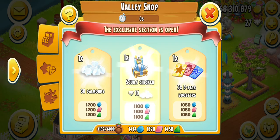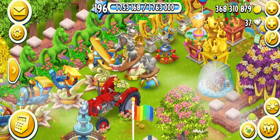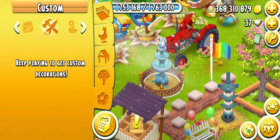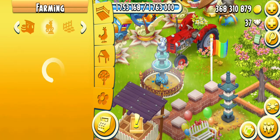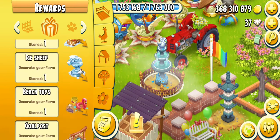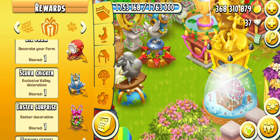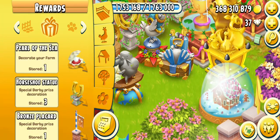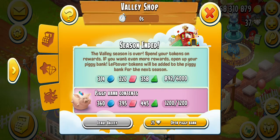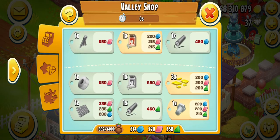I tapped it again and it showed sold out, so I got 10 diamonds and the scuba chicken. Let me place this one — I can get it in the gift section. Yes, scuba chicken exclusive valley decoration — it will be placed here. That's all for that.